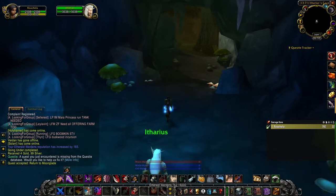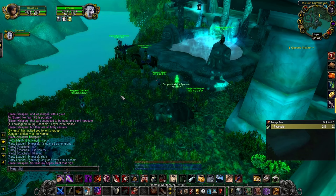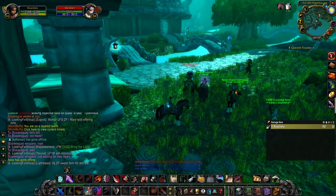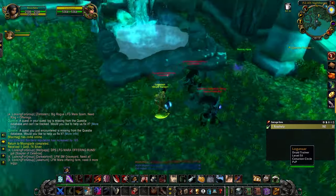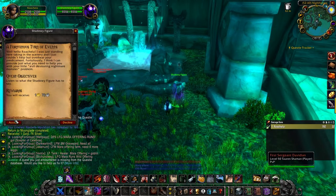Head back to Ittarius and he sends you back all the way to Moonglade. Things turned spicy for me here — the druid despawned and there was only one layer in Moonglade, so I waited for the druid from 3 am all the way until 10 am. I quickly swapped to the new spawn layer and as soon as you accept the quest, a shadowy figure appears and the druid disappears for everybody else.